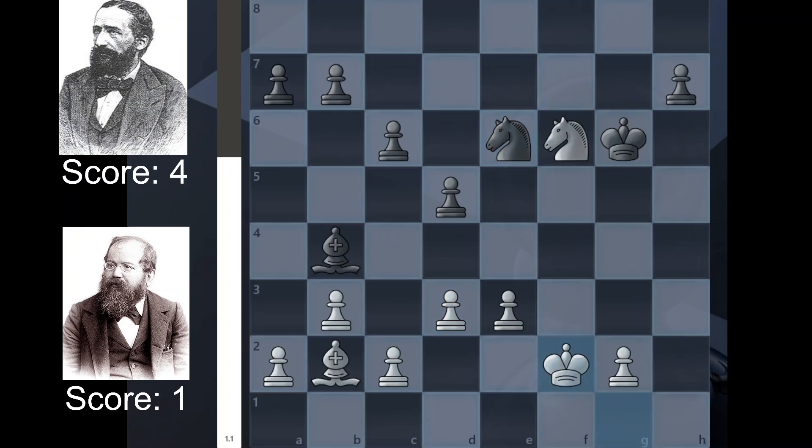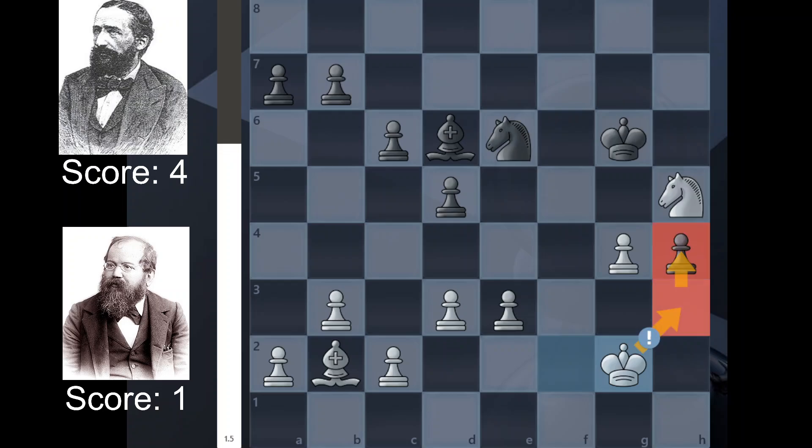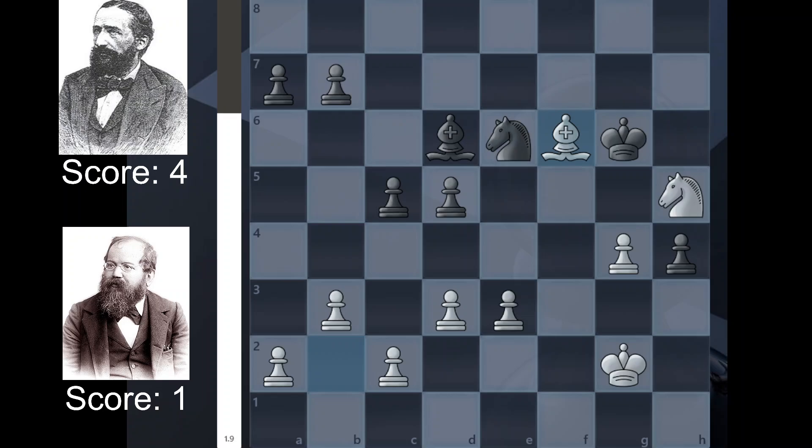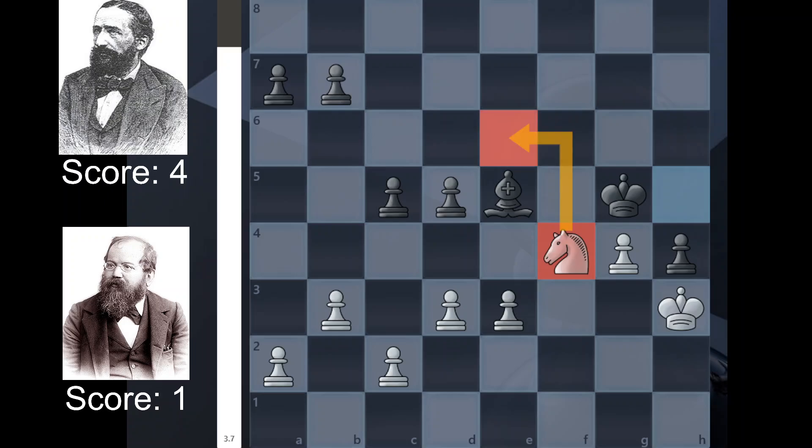Now Steinitz is going to attempt to convert this position. We have g4, Knight h5, we have Bishop back to d6, which the computer says is a mistake. After King g2, which Steinitz finds, there is just no way to defend the h4 pawn here. So we have c5, Bishop f6, Knight g5, Bishop takes g5, King takes g5, King h3, Knight f4 — and we have a bishop versus knight position here, which is not always a good thing, but as you can see, this pawn is the end.